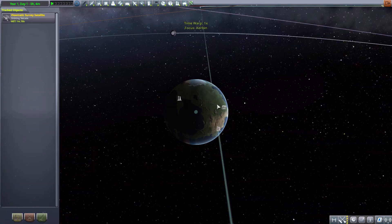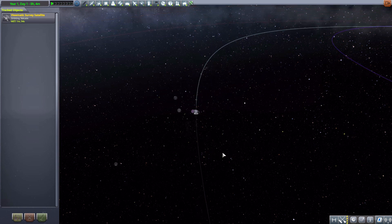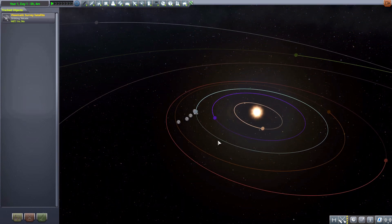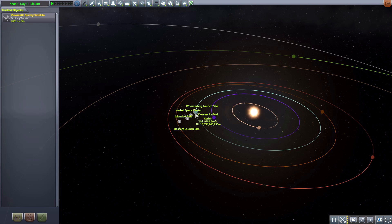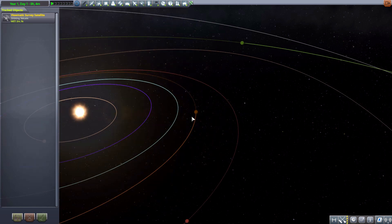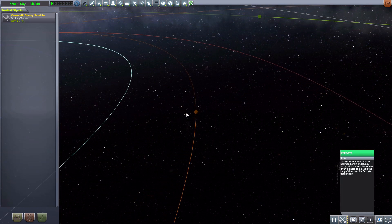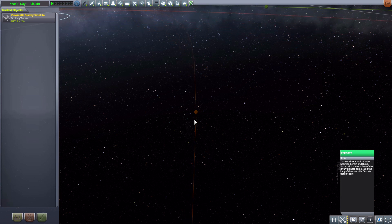So let's jump into the tracking station and have a look at what we do get. Now let's zoom out here, and we'll find our lovely new world in between the orbital path of Kerbin and Duna, where we have the Tekete planet. I love the flavor text on this one — basically it's the smallest of the dwarf planets in the system, or perhaps the king of the asteroids. I do like that.